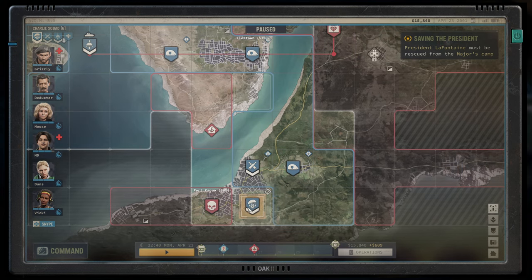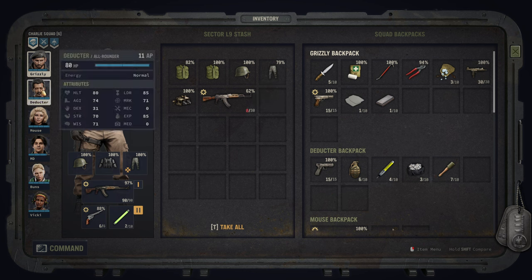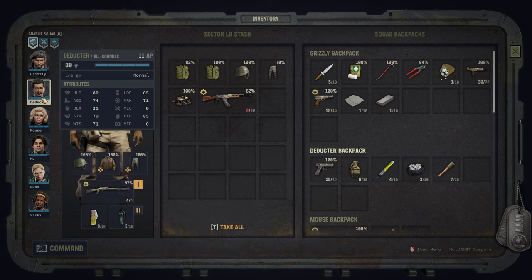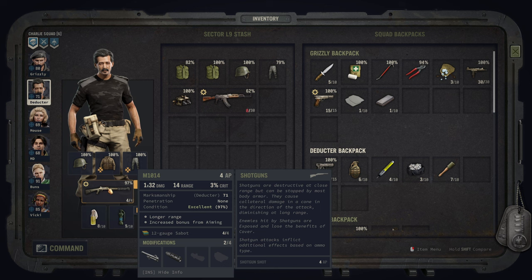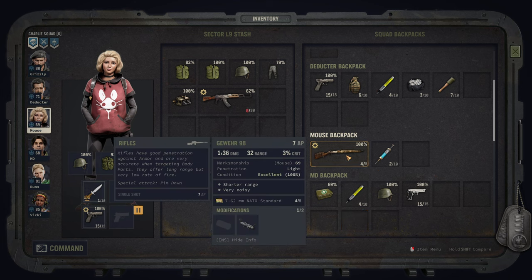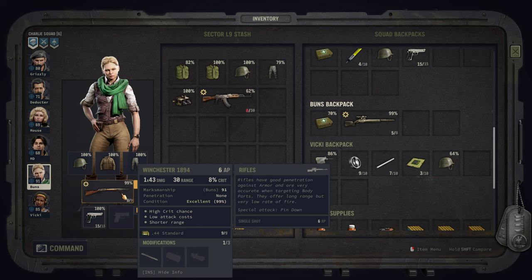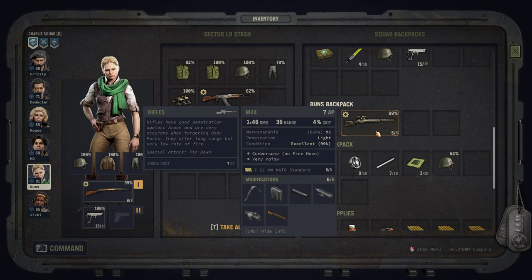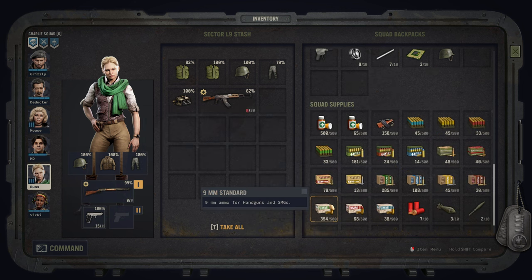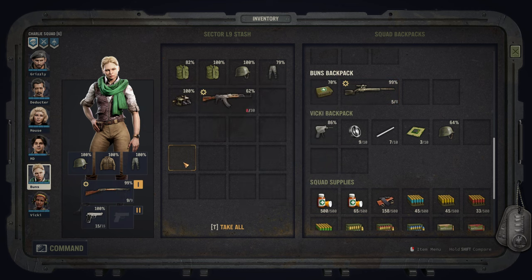Looks like there are some Legion thugs guarding it. It is night. I did a little inventory reorganization. I've temporarily put a few items in the stash, but Grizz is going to be here with his machine gun. I'm going to come in with my shotgun. It's just going to be a fun time.